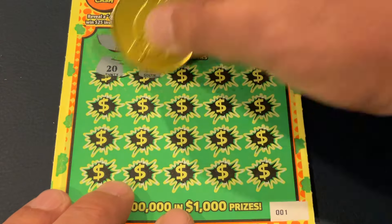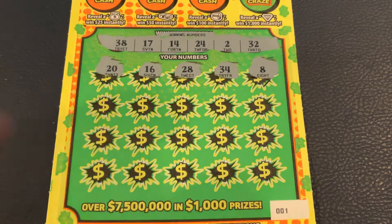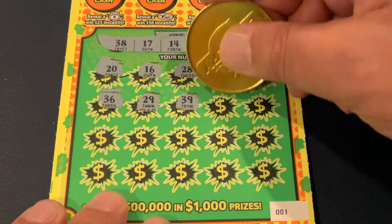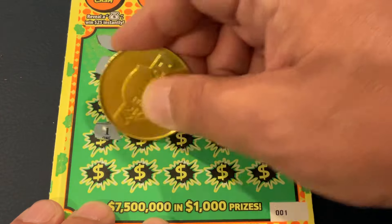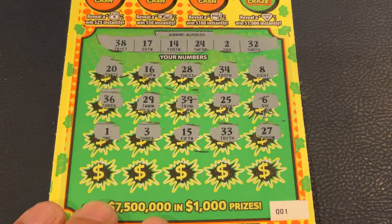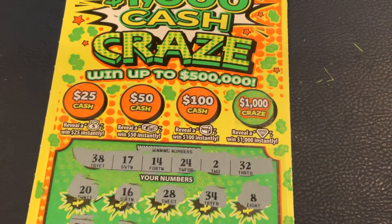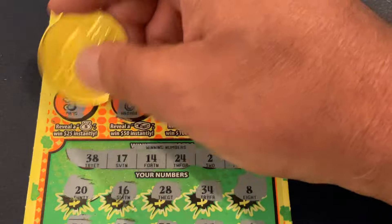First number: 20, 16, 28, 34, number 8. No matches on the top row. We got 36, 29, 39, 25, number 6. We got 1, 3, 15, 33, 27 — nothing yet. 26, number 8, number 40, 19, 11, and in the corner we had 7 — so nothing down there. Let's check the bonuses. We got a bell, a key, a horseshoe, and an orange.